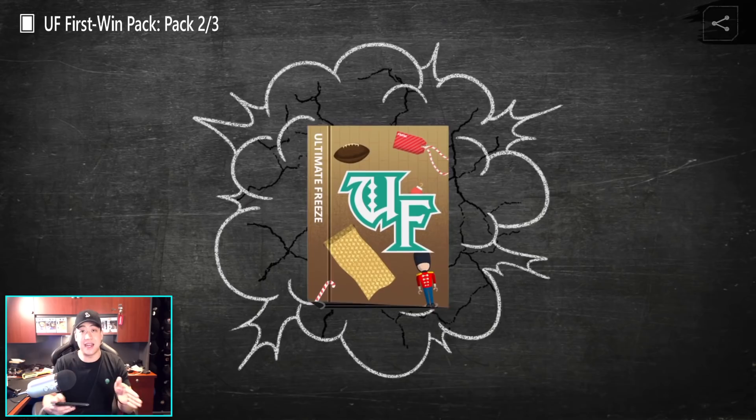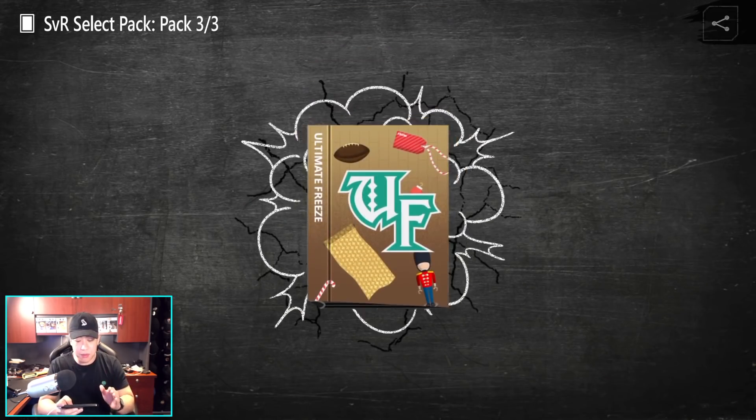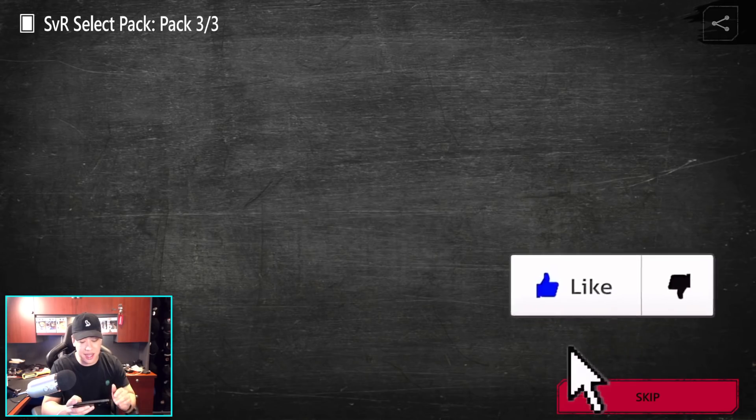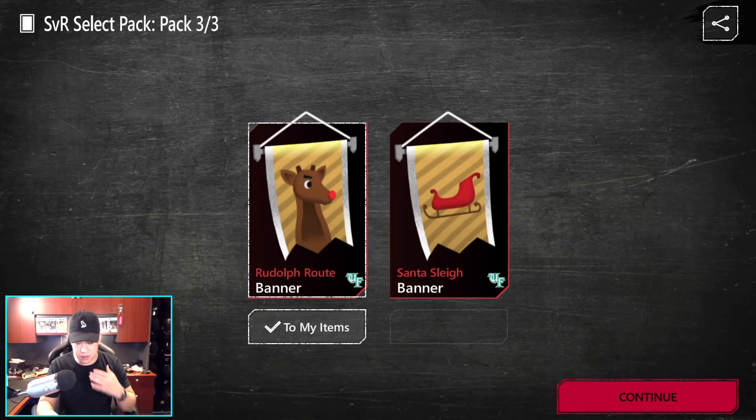We got our action figure - that's not bad. I need the action figures for my Kyle Long. Then moving on to the next one, we got ribbons. And here is our select Santa versus Rudolph collectibles. Like I said, I'm going for offensive players, so I believe that's Rudolph, and the banner for the sled is going to be for the defensive players.